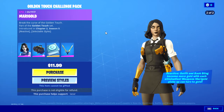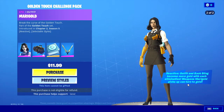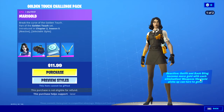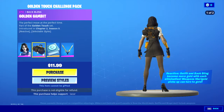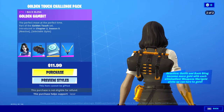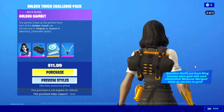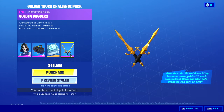You're not gonna show it, you're not gonna show the second edit style. It's probably fully gold. The back bling becomes more gold with each elimination, and weapons Marigold picks up can turn to gold — Golden Gambit. Let's check it out. Marigold quests — do all of them to get 1,500 V-bucks. Beautiful golden daggers.